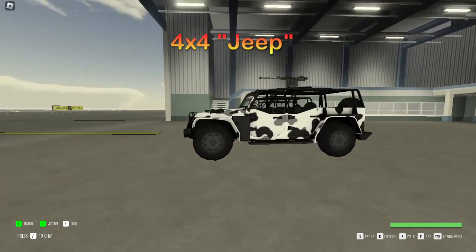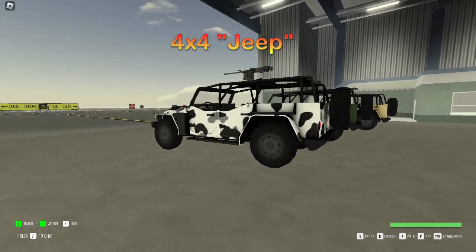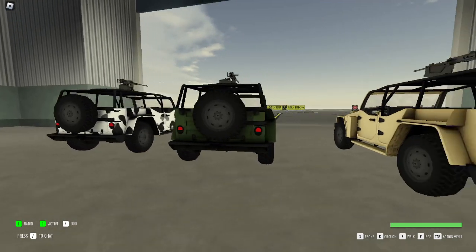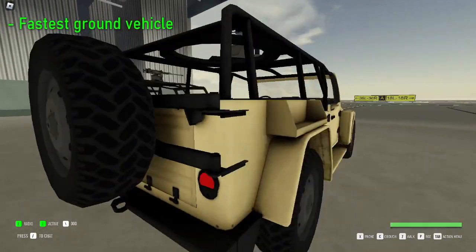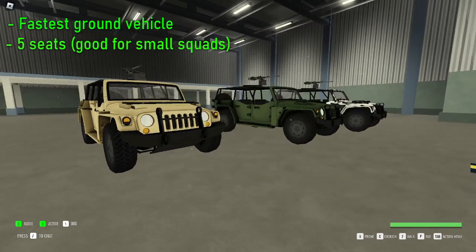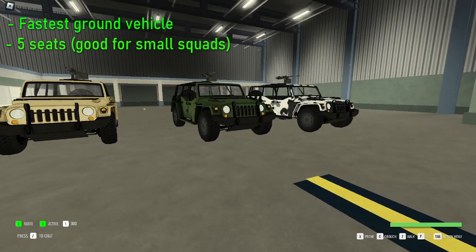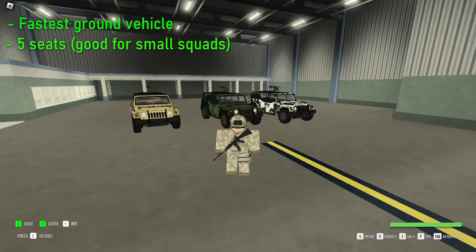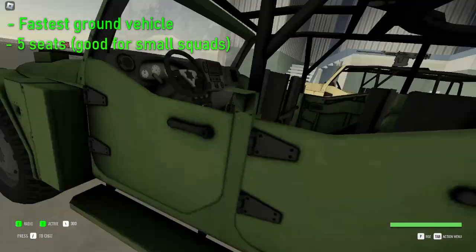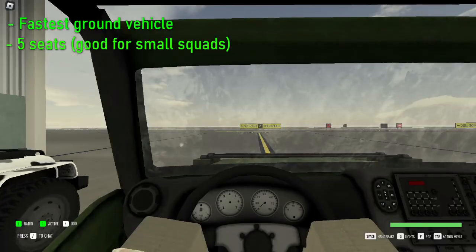To start with, here is the 4x4, more commonly known as the Jeep. This is a great starter vehicle which I definitely recommend. It is the fastest ground vehicle in the game and has a maximum capacity of 5. When modified, you can have a mounted 50 cal on the top, which makes for great fun when you are playing in a squad. It is fast, manoeuvrable, and has a low profile — great for small operations.